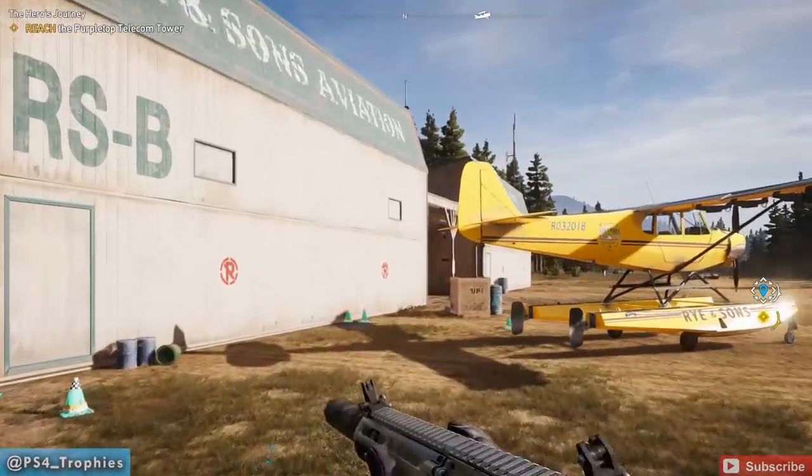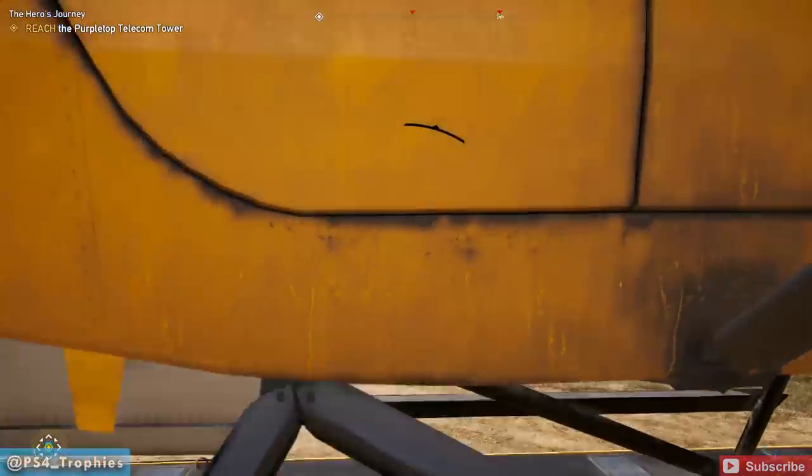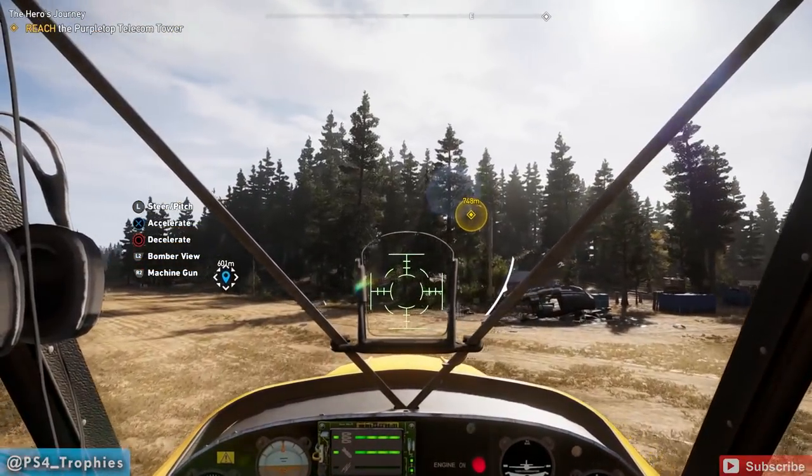The first thing you're going to need is a plane that has bombs on it. You will get one as part of the story mission down at the Ryan Sons Aviation Area, and you'll probably get a few more along the way as well.